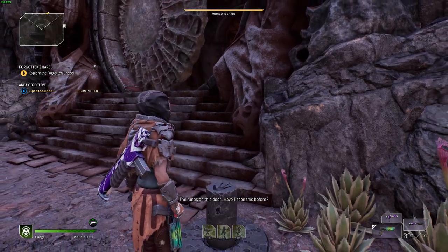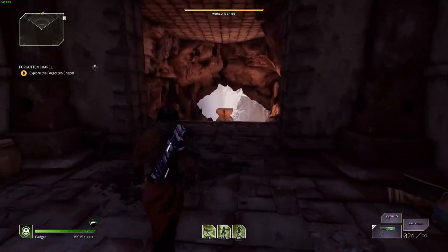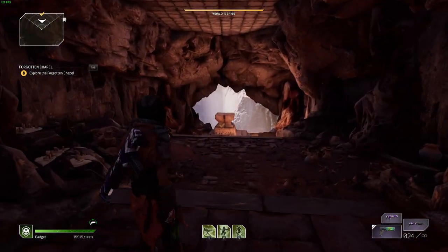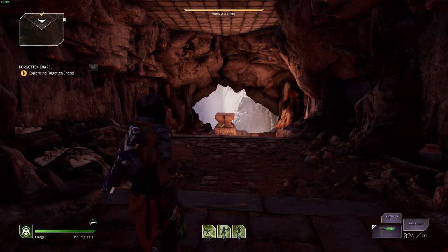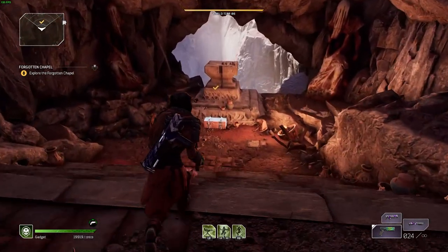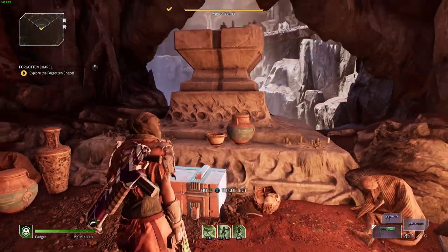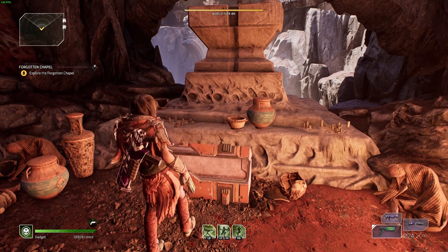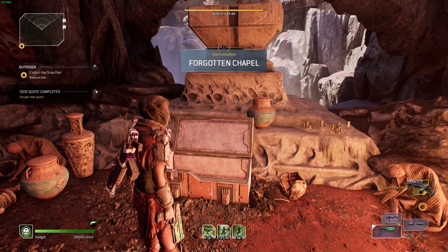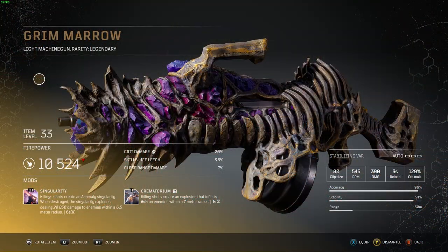You're going to interact with the stone just outside of there — it's going to open that door, and inside is going to be a lovely legendary chest just waiting for you to open. I would suggest just opening it during the campaign if you come across this while doing the story mission. But that is it — that's how you get the free legendary. I hope this video helped you guys acquire it. Make sure to give it a like if it did, and subscribe if you haven't already. I will see you guys in the next one. Bye!